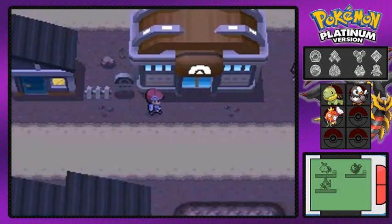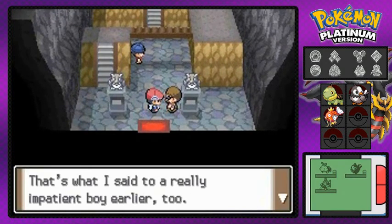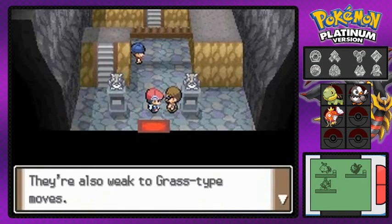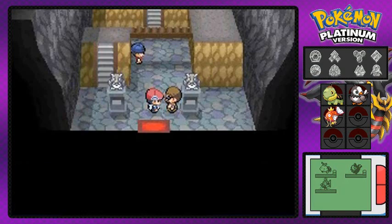The gym leader Roark is waiting for us. This NPC is already believing in us, saying that we're the champ-to-be, and he's telling us how to beat rock type Pokemon. They do have weaknesses, which are grass type and water type, which we do have — it's just that our grass type is slow.